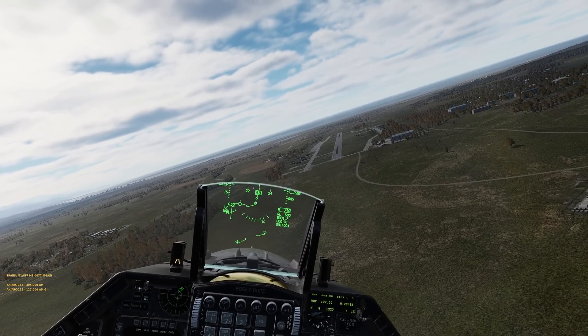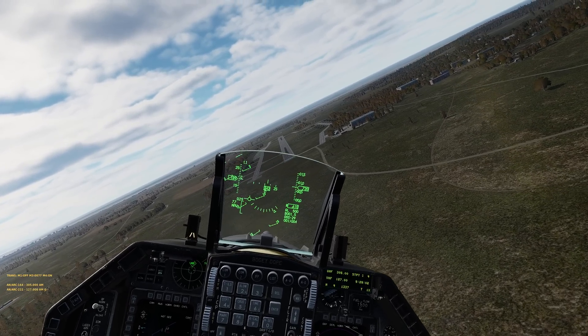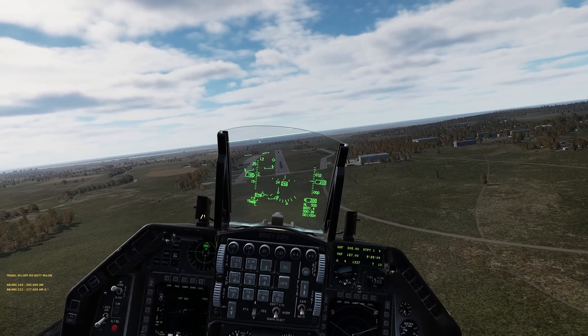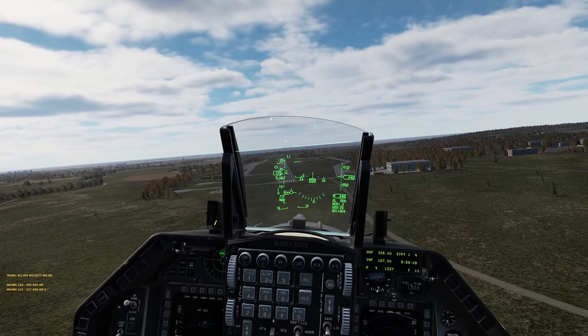Currently in DCS, we've got the Block 50 F-16. The Block 50s have the General Electric F110 engine. And the max power switch is basically a Pratt & Whitney switch only — that doesn't work on the GEs at all.